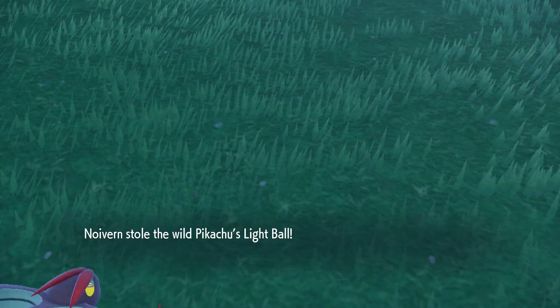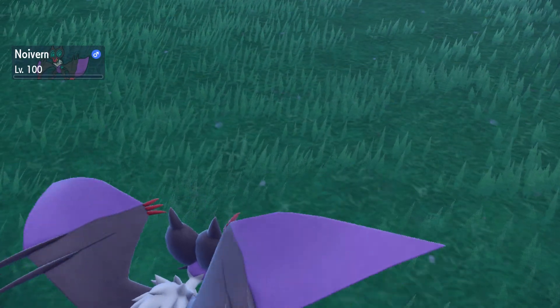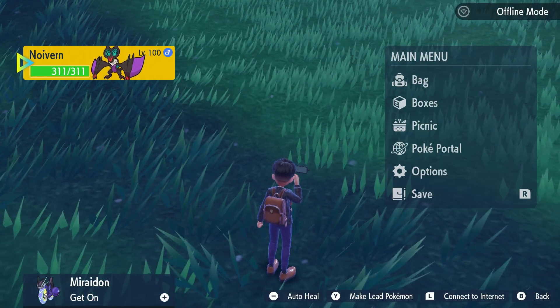Also, rather than the player manually putting the item in their bag like in past games, Thief and Covet now send the item into your bag automatically.